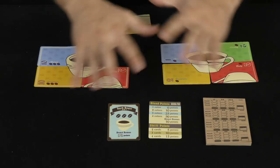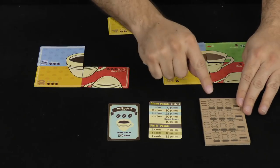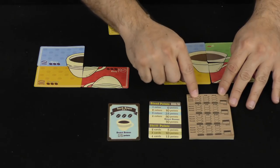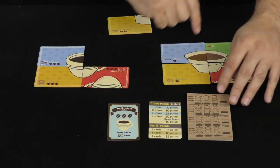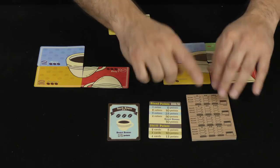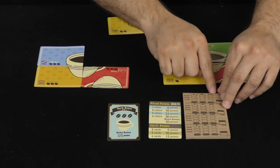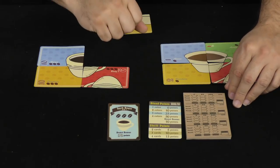You do that scoring for each player around the table, then shuffle all of it, do it again, and then a third time. At the end of those three rounds, each player takes only the highest score they achieved for each cup type across all three rounds. For example, if a player scored 60 in the light roast in round one, 30 in round two, and nothing in round three, they keep the 60. They do the same for the medium roast and the dark roast. Those three best scores from any of the three rounds make up their final score for the whole game.